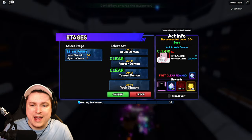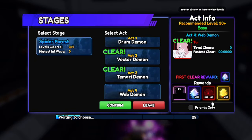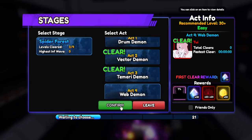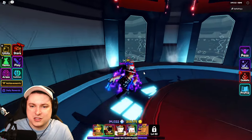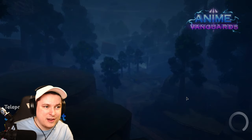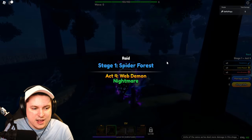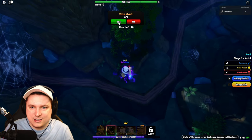I have two things I could do right now. I have myself available the Act 4 Web Demon stage — I made sure to leave it for here because I wanted to do it together. But I also need to get myself my third star evolution, so I'm a little bit torn. I think I'm just going to do this final stage and see if we get lucky with the 1% Rengoku. I don't think it's going to happen, but I've not done this stage yet, so I want to see if it's going to be any good.